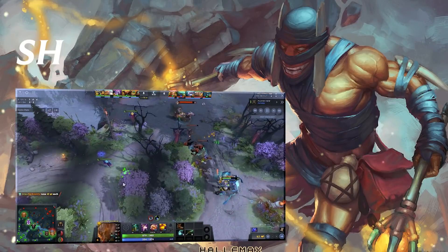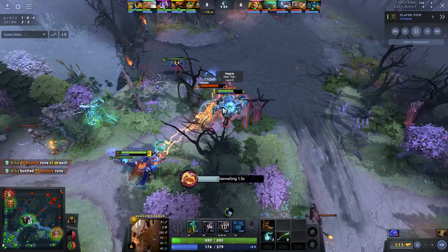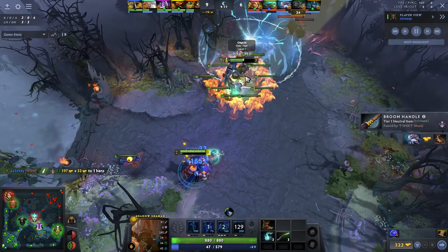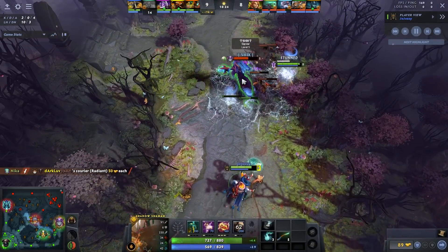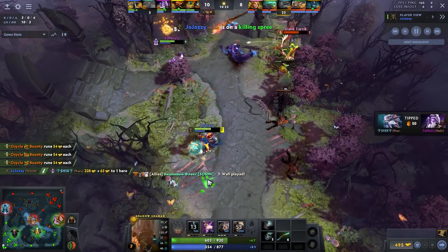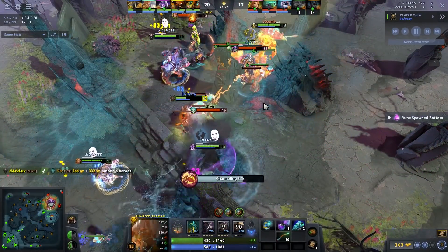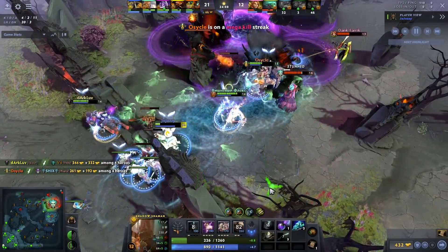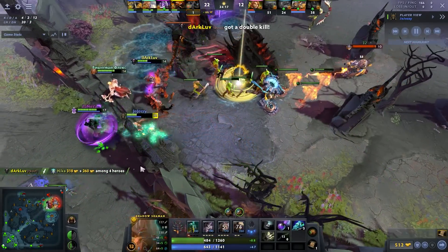Number five is Aether Lens and Shard on Shadow Shaman. Nothing too much changed about the hero, but the main thing pros have been going is Aether and Shard. What I like is putting a lot of points into Shackles now — pros used to go 4-4-1 with four points in Ether for early nuking and wave clear, then max Hex because Shackles was unreliable. But instead people max Shackles early because it heals you now. At max level Shackles heals you for as much damage as it deals — 270 HP. In the early game if Shaman gets dove on and channels Shackles, the heal can turn a fight around.